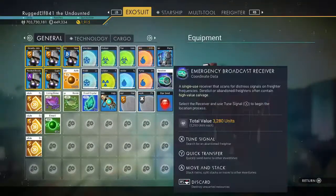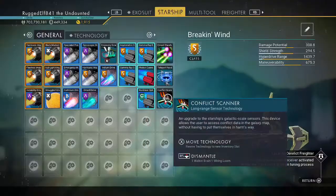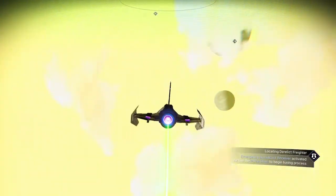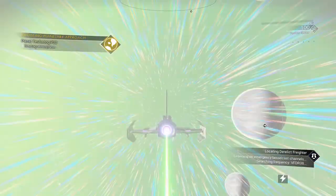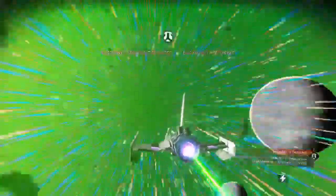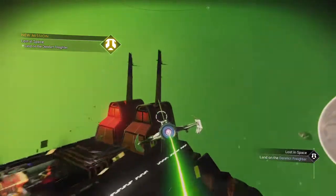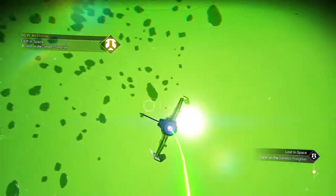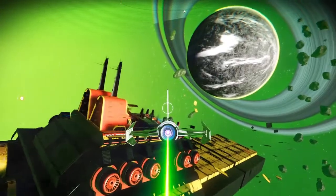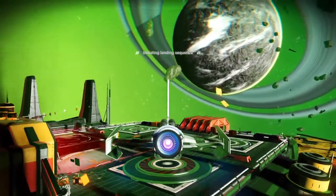I'm going to activate the beacon, and then once it tells me that it's all tuned in, I'm going to go put it back into my backpack - put that in my little refiner. We'll take off and head over to the freighter. It doesn't usually take too long for the freighter to show up.